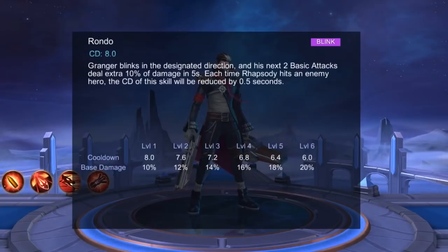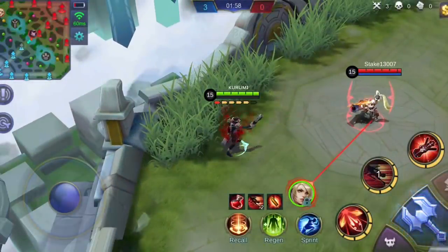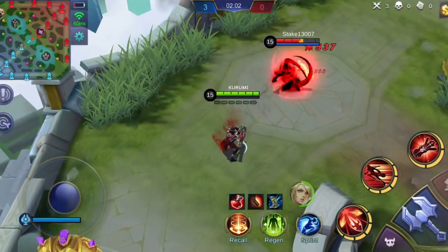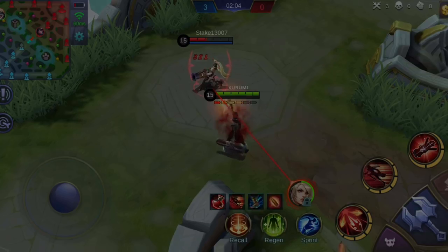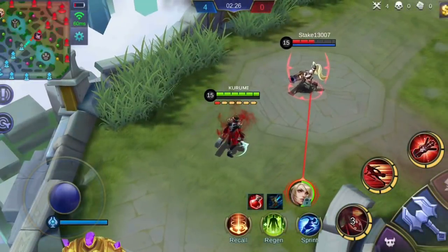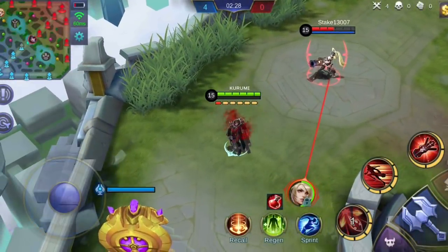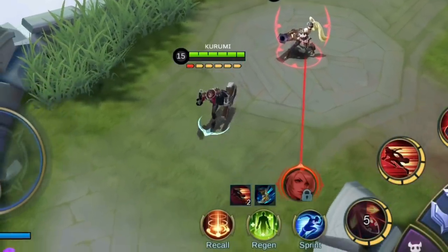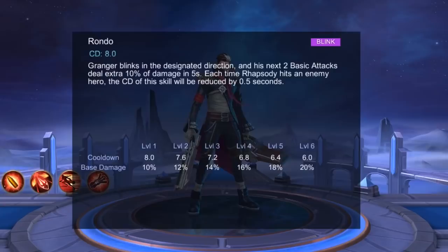Granger's second skill, Rondo, lets Granger blink in the designated direction. Upon using this skill, his next 2 basic attacks will deal extra damage within 5 seconds. Each time his first skill, Rhapsody, hits an enemy hero, the cooldown of this skill will be reduced by 0.5 seconds. Upgrading this skill will decrease the cooldown and increase the base damage of this skill.